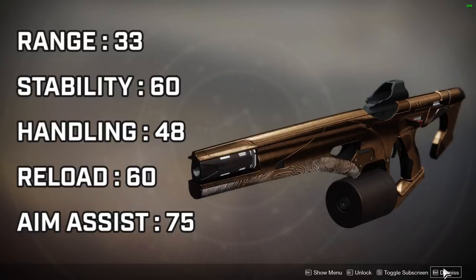Great base stats for a 720. It has the best stability, reload, and handling out of all 720s, and a very high aim assist stat of 75. And that comes into play with its stickiness — it has really good bullet magnetism.